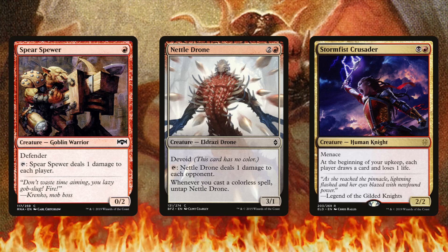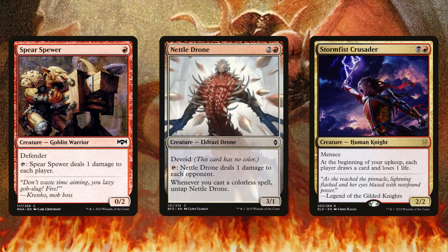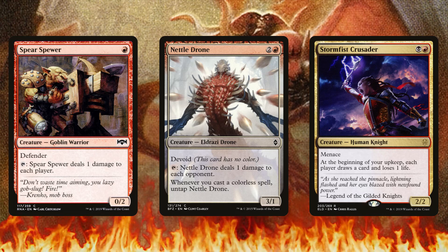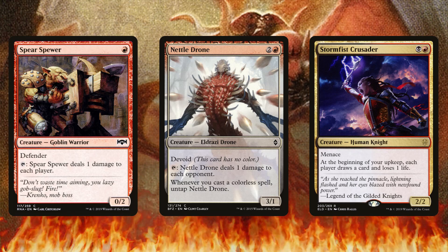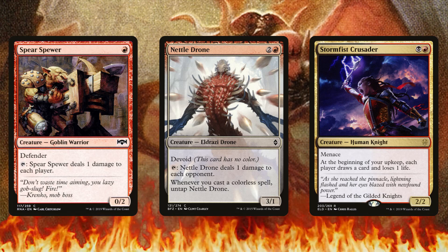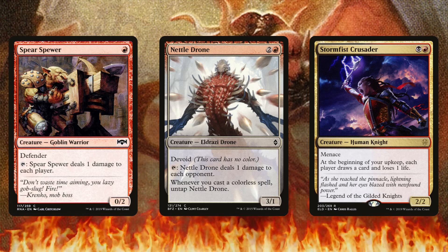Out of all these, I like Nettle Drone the most because whenever you cast a colorless spell you untap Nettle Drone. In this deck you have a lot of colorless spells you can cast for free with Rakdos. If you tap Nettle Drone to deal one damage to each opponent, your colorless spells cost three less to cast. Then when you cast a colorless spell you untap Nettle Drone again, so your colorless spells cost six less to cast.